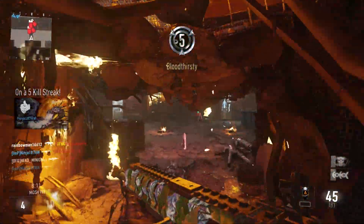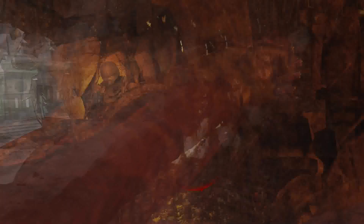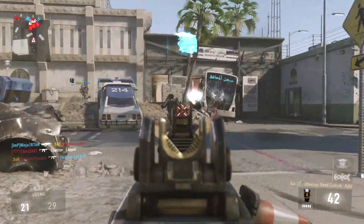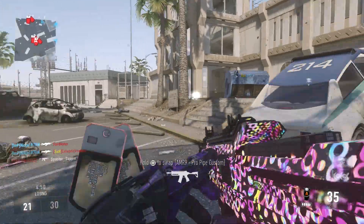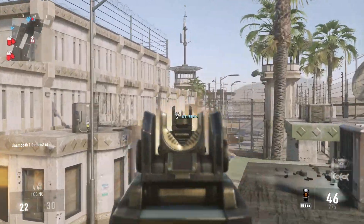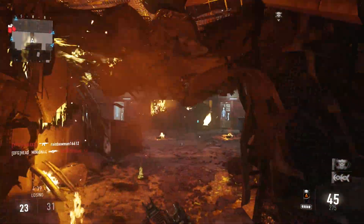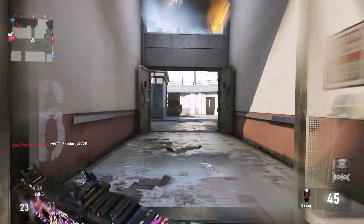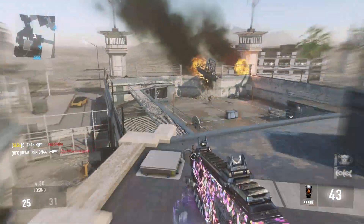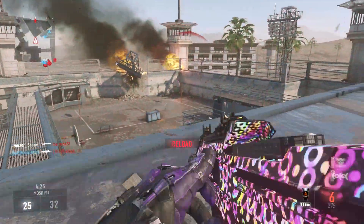The third camo is on the BAL Obsidian Steed and it's called the Psychedelic Camo. This is super super cool — it looks almost like donuts on a gun but they're all glow-in-the-dark looking. This camo is super vibrant, has so many colors to it, and it looks amazing. This is definitely one of my favorite camos on my account right now.